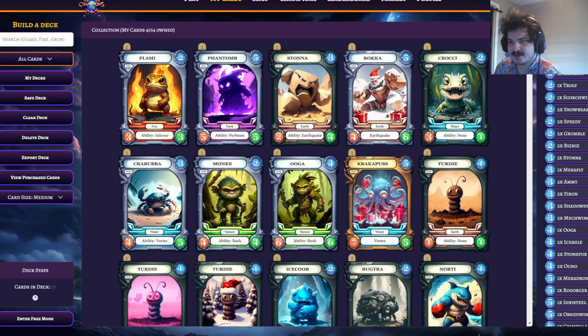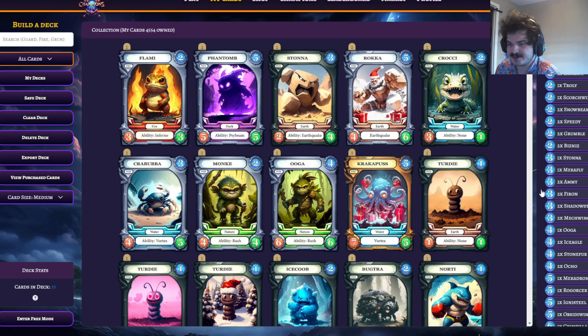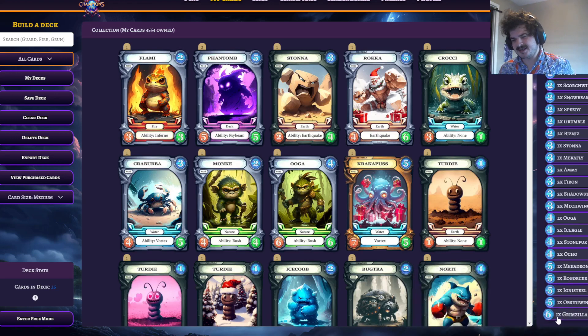Let's take a look how much this list would cost you. Fangs is really cheap — only a few cents. Flamey, Eaglion, and Trolley you would all get for free from the quest, same for Scorchwing. Snow Beak you get for free making your account — I actually think you get Fangs for free too. Speedy I think is the same. Grumble is like 30 cents for the two copies total, maybe 40 cents. You start with Business, you get Stone from quests, you get Mecha Fly from quests, you get free Amys, free Fire Rounds, free Shadow Steals, free Mech Wings — Ooga you get from quests. Ice Eagle you get for free, Stone Fur I'm pretty sure you get for free. Ocho is like 10 bucks. Mecha Drone you get from questing, Rajors you get from questing, Igmi Steel you get from the starter deck. Obsidowing I'm pretty sure you get from the starter deck — if not, it's like two to three bucks. Grimzilla is like a dollar.